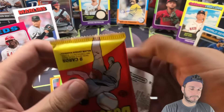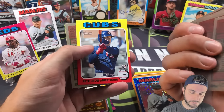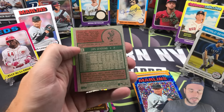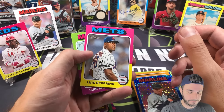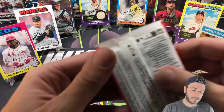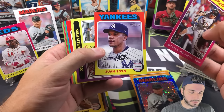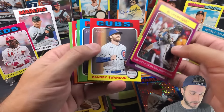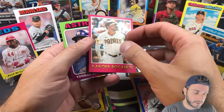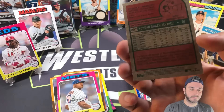Over to hobby: Curtis Mead and Pete Crow-Armstrong both in this pack, it's nice. Louis Severino is the short print, number 34 — for the Mets, I don't know about him this year. We're going to have four packs left on each side, almost there. Juan Soto in the Yankees gear, that's cool. Jordan Lawler, the insert I don't know the name of, Xander Bogaerts, Yordan Alvarez.